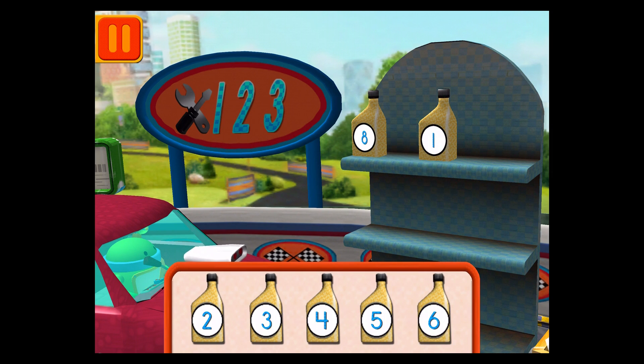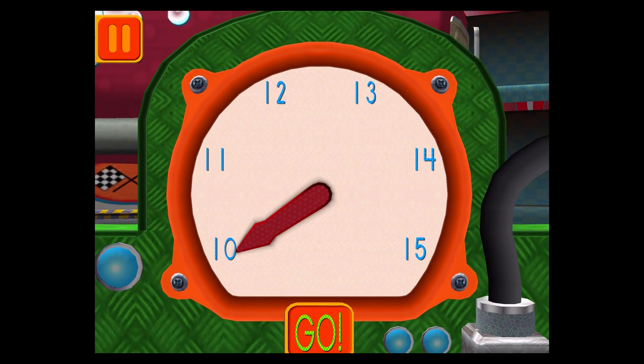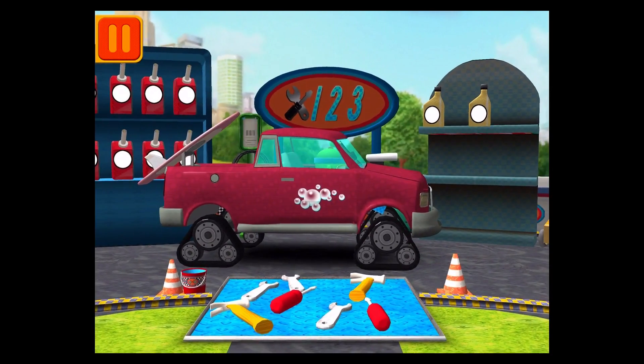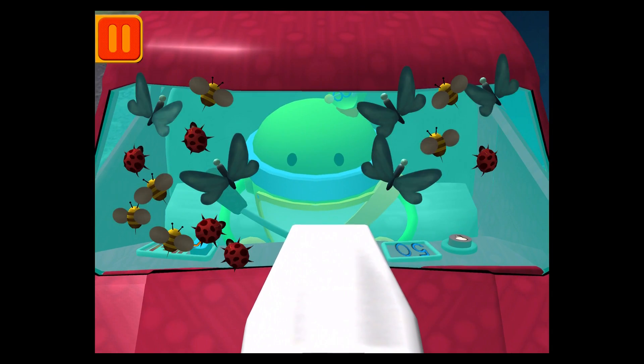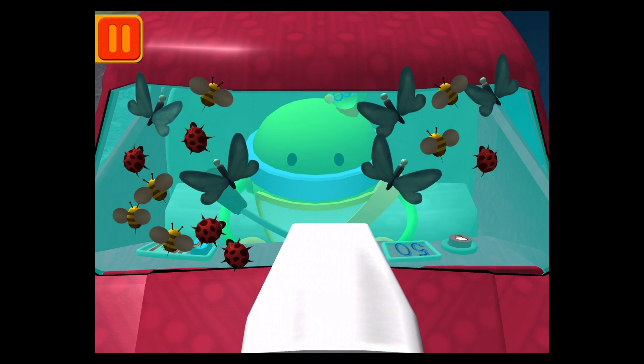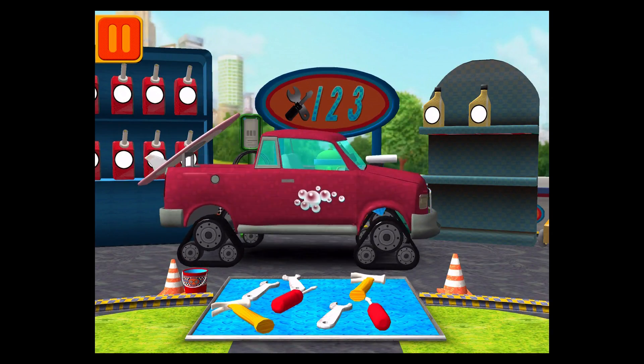Good! Next! We need 11 units of air to fill our tires! Move the dial to the number 11! When you finish moving the dial, press go! Good! Next! There are two groups of bugs on the windshield — tap on the group that has fewer bugs! You've got mighty math powers! Great! We're ready to get back to the track!